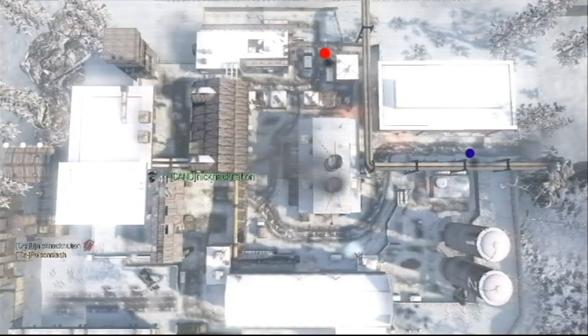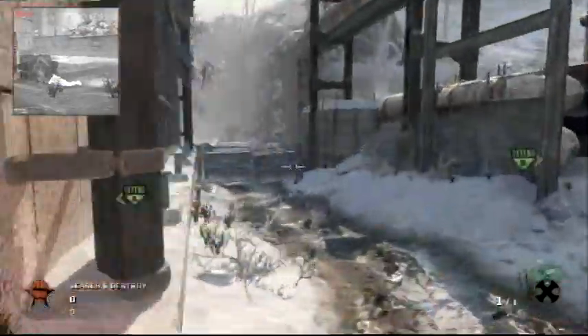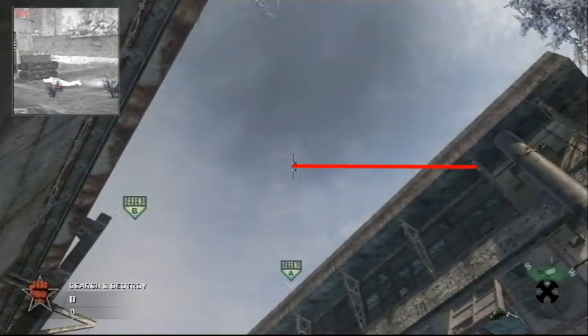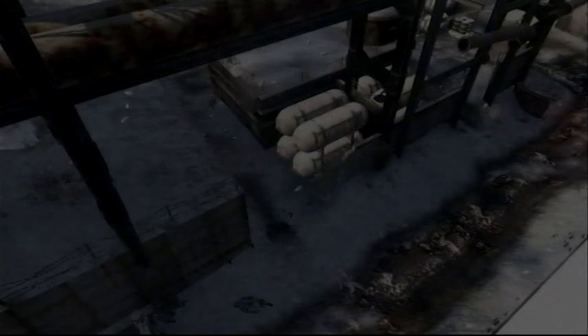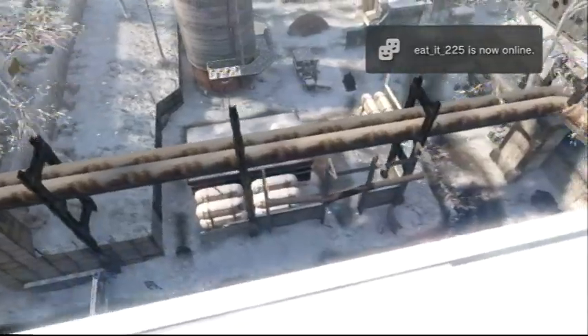Now we're going to be doing the search and destroy points. One is from one spawn side and the other from another spawn side, each on different bombs. This one is from the C-Dom side — you're going to be throwing it to the A-Dom side. Run to this corner here where the fence is, look up, and line it up vertically dead center with the A-Bomb site reticle. Then where that red line is, aim it up horizontally with that. It's kind of hard to do, but as long as you eyeball it you should be fine. Go in that corner, line it up, throw it, and it's going to go right over the building right onto the B-Bomb site.